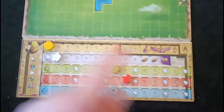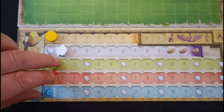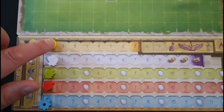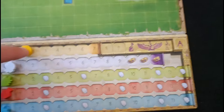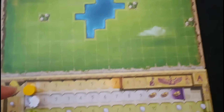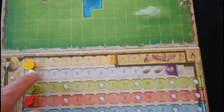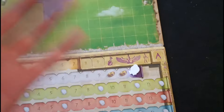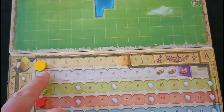Below that you have another player board which tracks all your statistics. You have the currency, where each round you're going to have seven coins to spend, and you can increase that to nine should you take out one of these loans as a bonus action. You also have your population marker, which is an endgame trigger — if you get it right to the end, that will trigger the end of the round and potentially get you some more points.